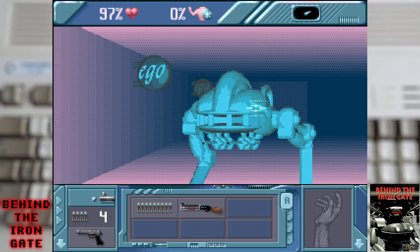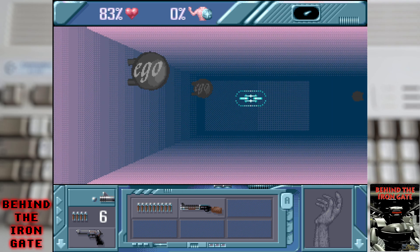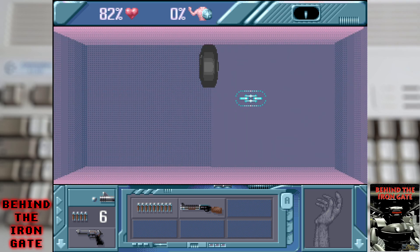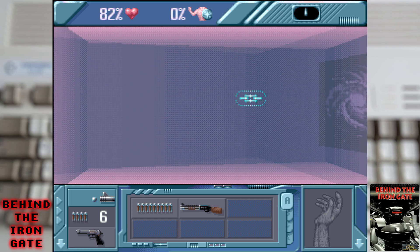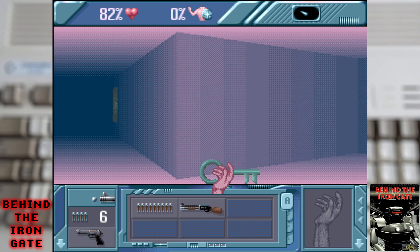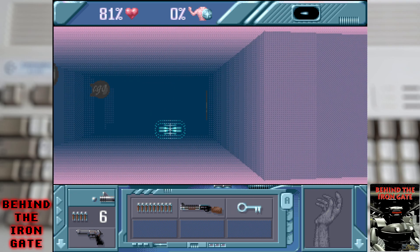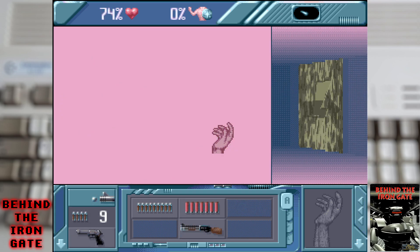The top half of the screen is where all the action takes place, and depending on your control method you should be able to aim at a baddie independently of the direction you're moving in, which can be a little confusing at first. The bottom of the screen is where we can see the inventory system, which holds all our weapons, ammo, and various other items like keys. As you have two hands, you can move weapons and items into them and select what is currently active, so you can dual wield weapons — though you can only use one at a time.